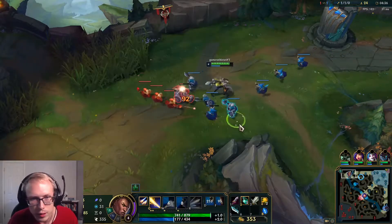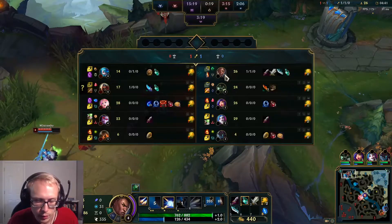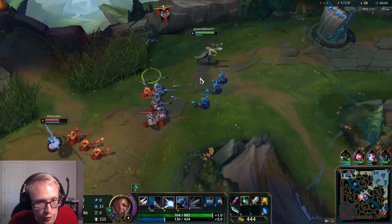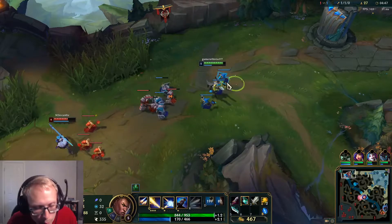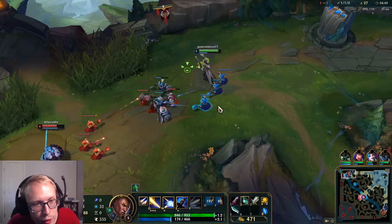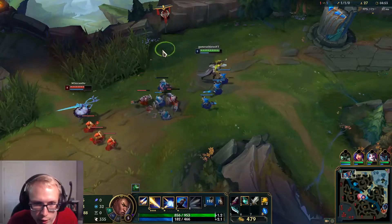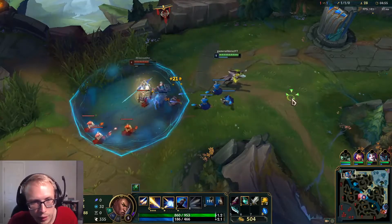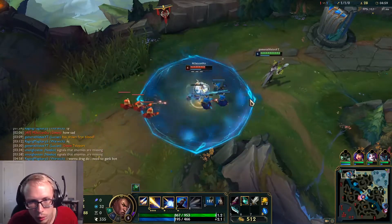I don't know if I want to go Tear or just rely on getting an Essence Reaver. The problem is Essence Reaver is going to be the third item because I really want Hullbreaker. I don't want to clickbait people and make you watch 17 minutes before I actually get it, because I like to do full gameplays instead of editing — every time I try to edit, nobody stays for the video.